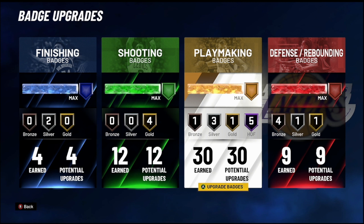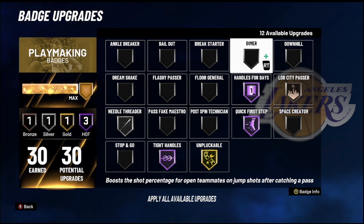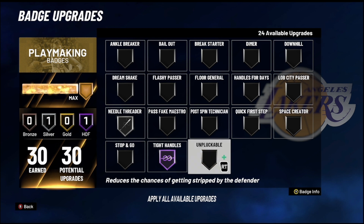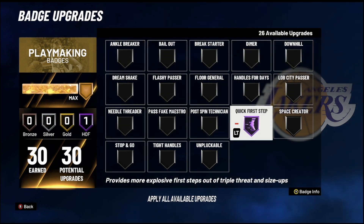I was waiting until they buffed the Anchor Breaker, but since they buffed it I'm going to drop this now. Let's remove everything and go over what I'm using and why. I got 30 playmaking badges so I like to prioritize. The first thing you need right now is Quick First Step — definitely the most important badge for playmakers, probably one of the most important for anyone who wants to drive or burst in this game. It gives you a huge advantage. Even if you can only put it at gold, put it gold — it still makes a huge difference.